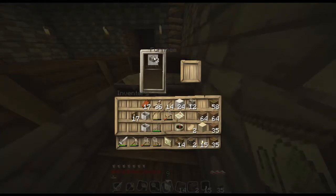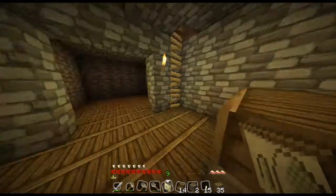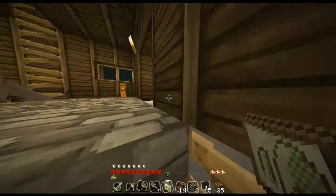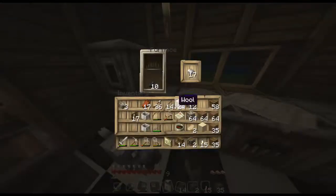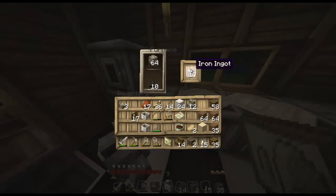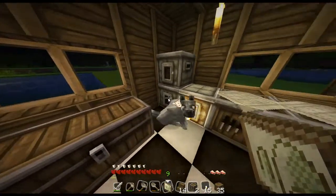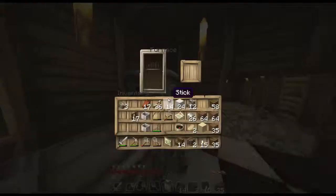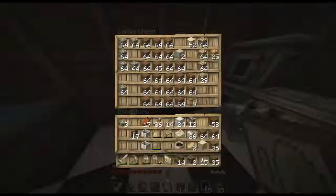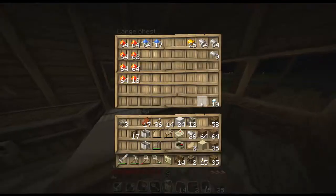To do this, you need to put cobblestone inside the furnace. Let's go upstairs and grab some cobblestone and place it in your furnace. Ooh, 17 iron ingots — let's see if we have any iron ingots. Ooh nice, a lot of iron ingots. Glass. Let me quickly store this in this chest where I store all of my goodies.